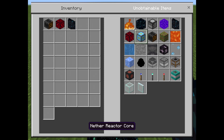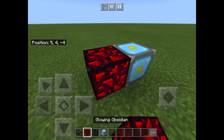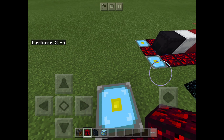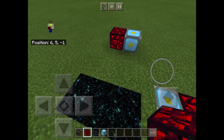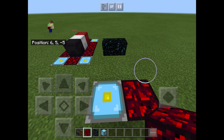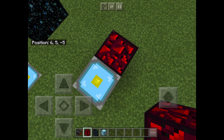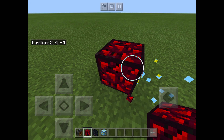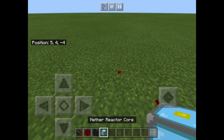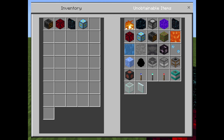You have some beta items like nether reactor cores and glowing obsidian. These were in the very early 2011 version of Minecraft Pocket when there was no Nether, so the way that you got Nether resources was by building a nether reactor. These are two exclusive blocks from that: the nether reactor core and the glowing obsidian. You also have water blocks, lava blocks, and fire.